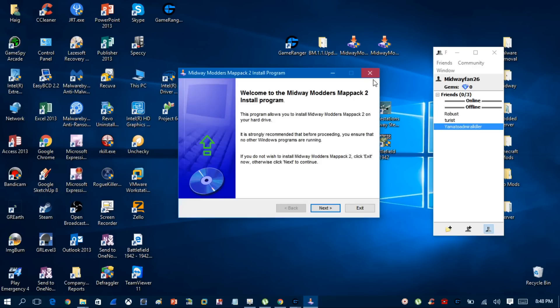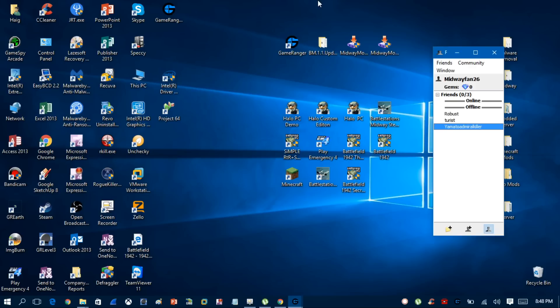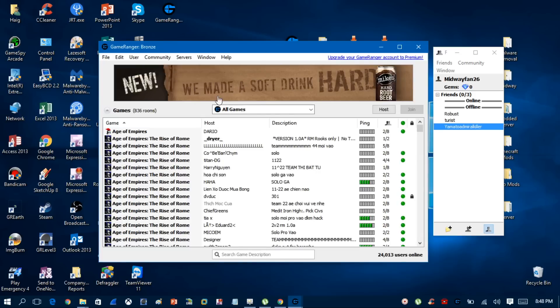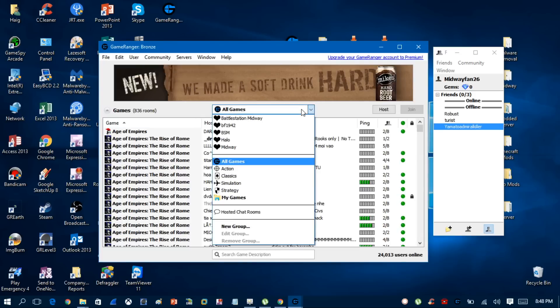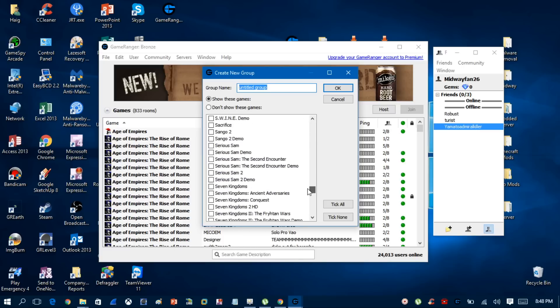You must install map pack 2 as well. If you don't have the map packs, it's not going to let you play online. Now that you've done that, open GameRanger and click New Group. Make sure you select Battle Stations Midway from the list of games.